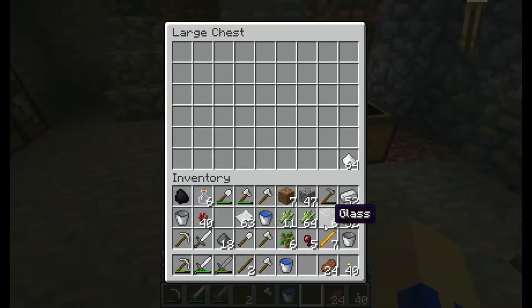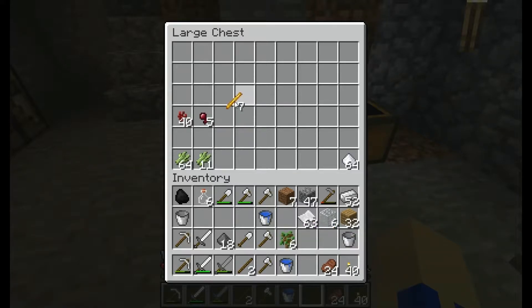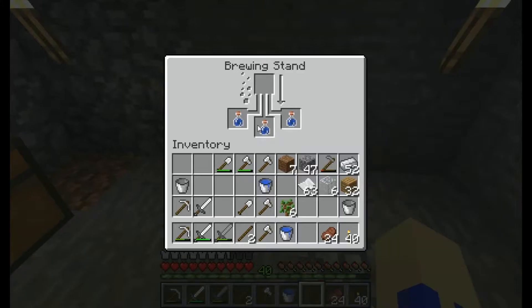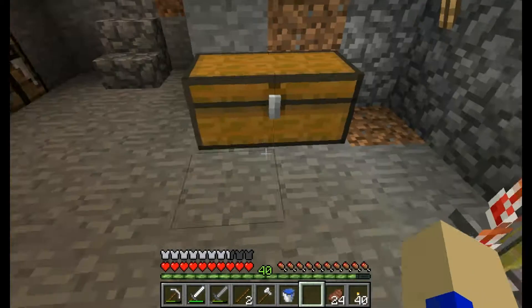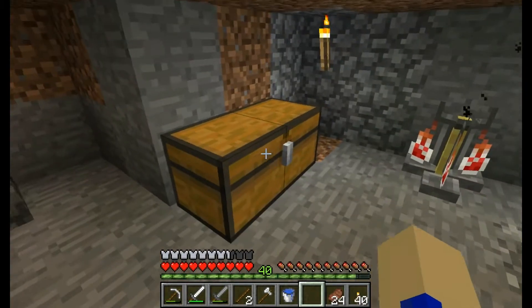So that's progressing. Meanwhile, we can drop more raw resources in. Paper — no. Nether wart — yes. Spider eyes — yes. Blazing rods — we might as well pop in, I don't think we're going to need that. Gunpowder — yes. I don't think we need anything else. Oh, glass bottles I suppose. So, we now have awkward potions. We need to make a fermented spider eye. For that we need mushrooms.